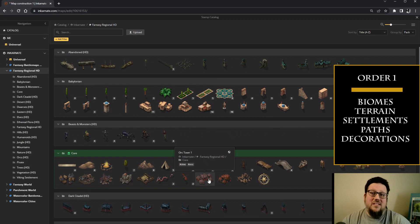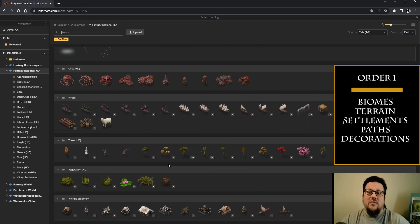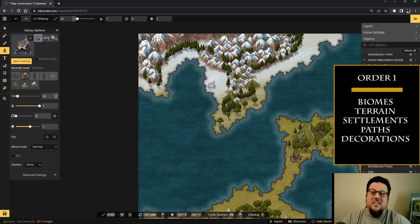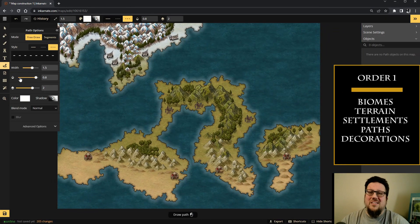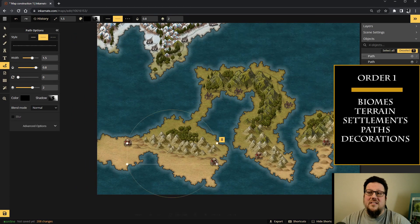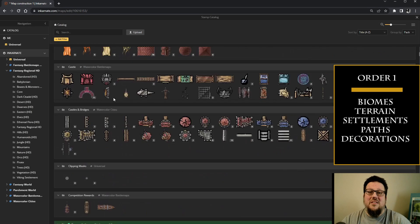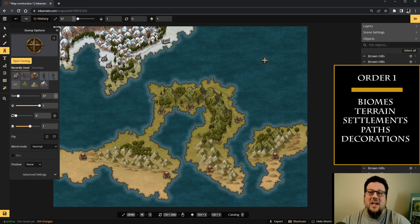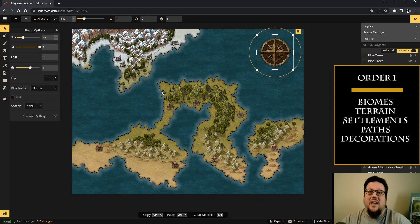Some drawbacks to this method: you risk having to go back over and reshade things you've already done. If you draw out your biome and partway through the process you decide to change where mountains or settlements are going to go, you may end up double shading various parts of your map. The other thing is that when you look at a map, especially a world map, the terrain is the centerpiece — and this method doesn't really make terrain the centerpiece because you're being dictated by what you've set as your biomes.